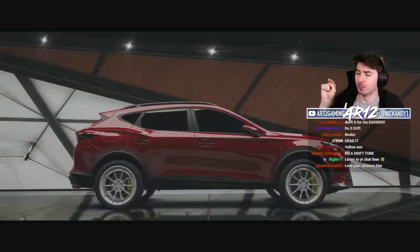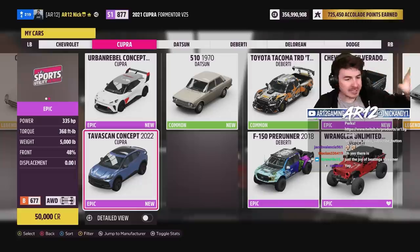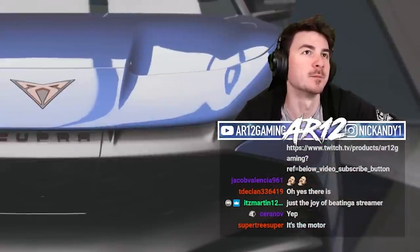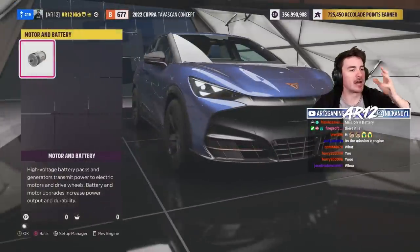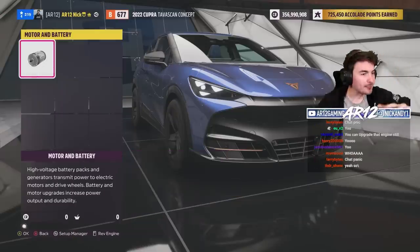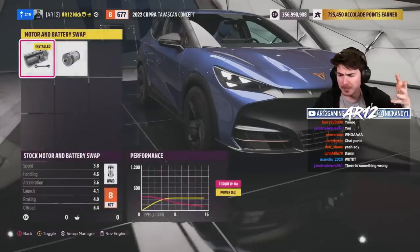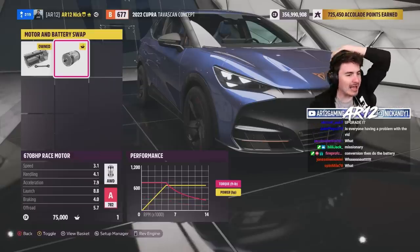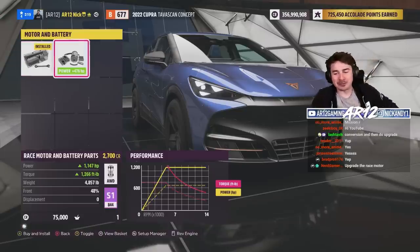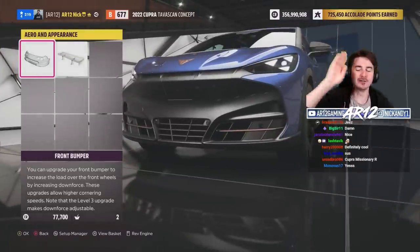I think before we go any further with the Fermenter, we should try the Taviscan — apparently there is new customization for it. The Taviscan is an all-wheel drive, all-electric, 335 horsepower... boat. You can go to the motor and battery section and upgrade your horsepower, and toss in a 670 horsepower motor. Then if you back out to conversion, you can swap your battery to a 600 horsepower version — is that the Mission R battery? And then you can upgrade this even more: 1,200 horsepower, baby. That's like the most confusing thing I've ever seen — but well done, developers.